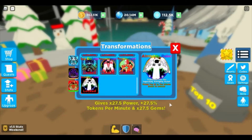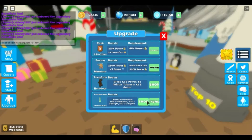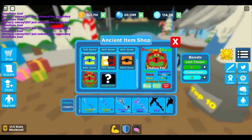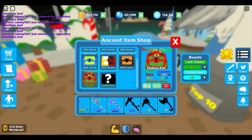The best transformation is if you take top 10 on the leaderboard, because it gives you 27.5 times power, 27.5 times tokens per minute, and 27.5 times gems — which is insane. They also added a new festive chest in the shop with three commons, three rares, two epics, three legendaries, two celestials, and two gods. I've unlocked everyone except one legendary, two celestials, and two gods.